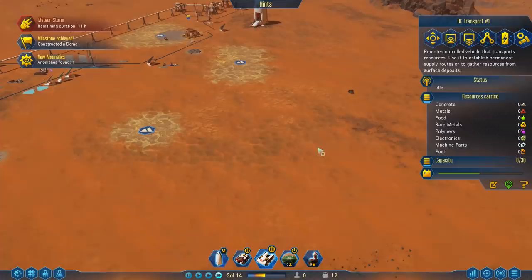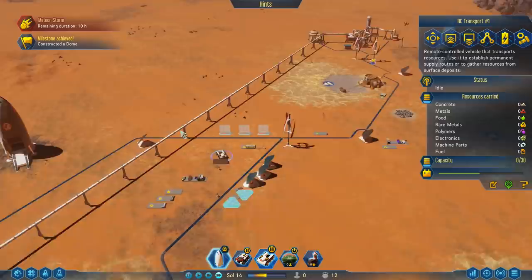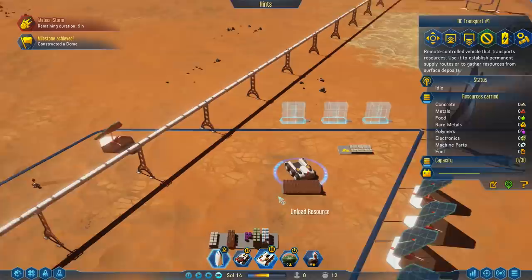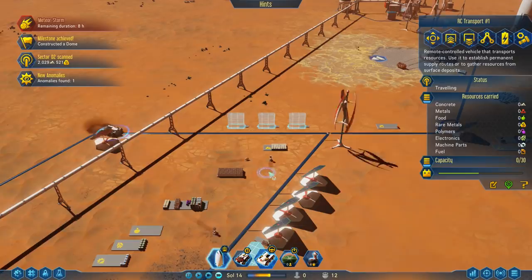What about the transport? Let's go get some more metals. We've got 13 metals nearby, but how about we go slightly further away — 23 metals. That works. So load, and then unload, off you go.